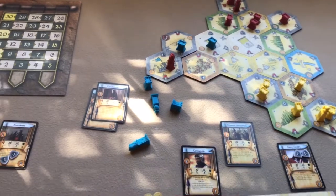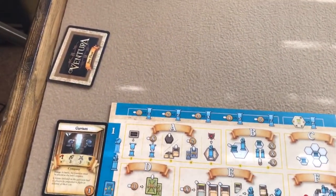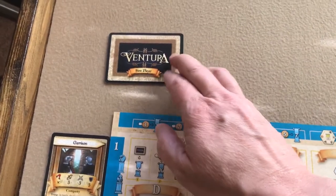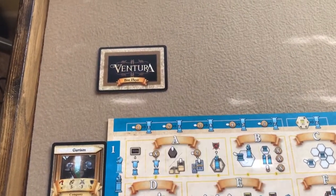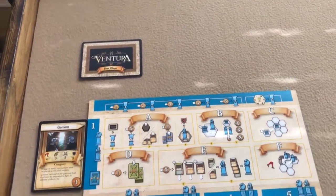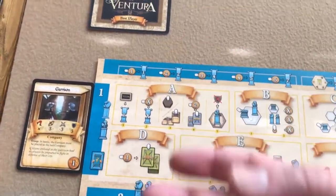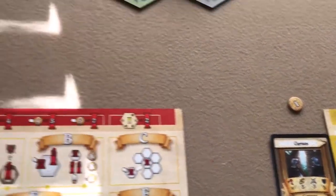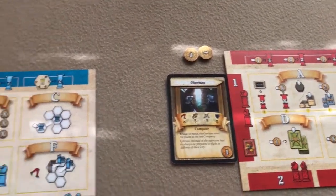Now I'm going to set back up at the beginning of the game and go through a few sample turns. Starting with the first player, we do the initiative step, but since it's the first round the first player keeps the card and does not get the victory point that would normally be given. We go on to the prestige step where you can pay florins to get victory points. First player has no florins, second has one and passes, third has two and also passes.